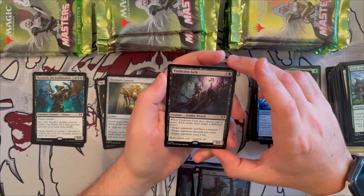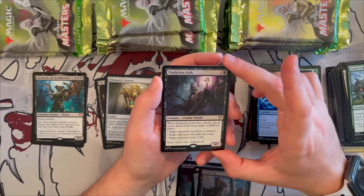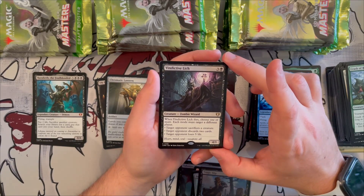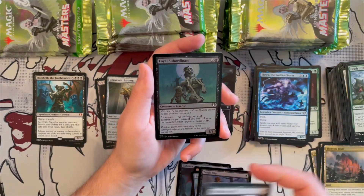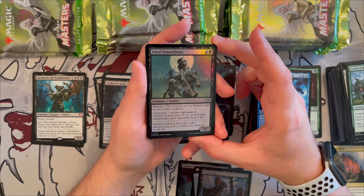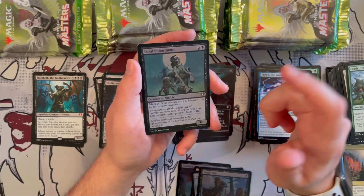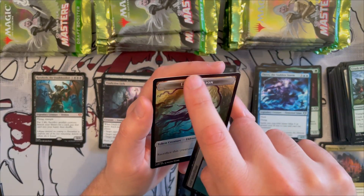Vindictive Lich is a rare 4/1 zombie wizard for three generic and one black — when it dies you choose one or more modes targeting different players: target opponent sacrifices a creature, target opponent discards two cards, or target opponent loses five life. Very good! Bolsheviki Subordinate — wait, Bail Subordinate is a 3/1 zombie with menace, foil — a lieutenant that at the beginning of your combat if you control your commander each opponent loses three life. Very annoying and very nice.